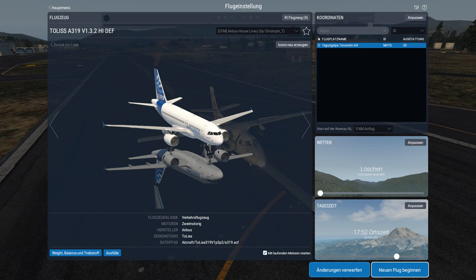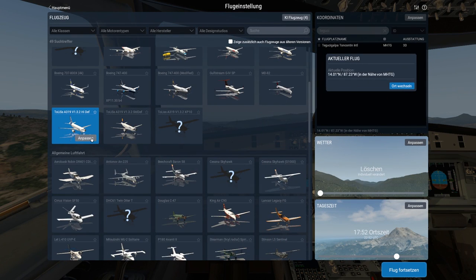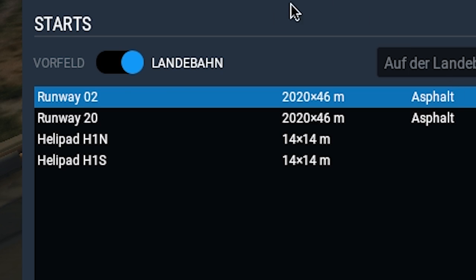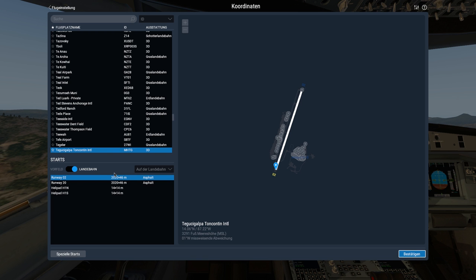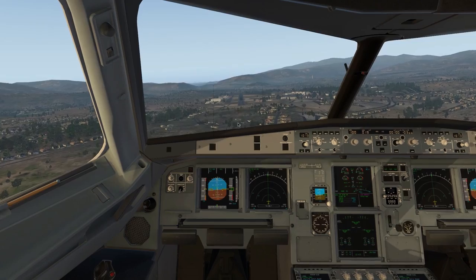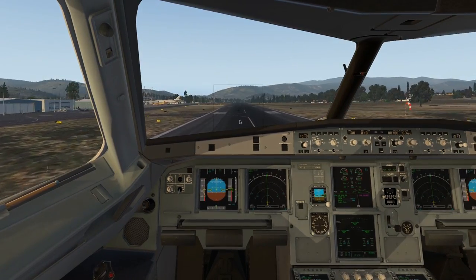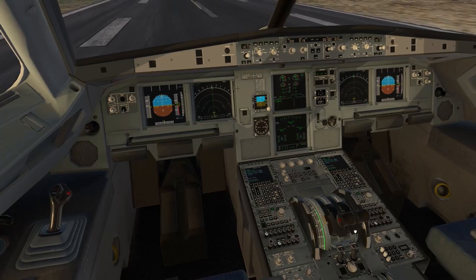On this attempt we're going to use the A319. I can imagine if the 737 operates on this airport, the A319 can do so too. You have to consider it's a really short runway — around about 2 kilometers — which is really not long. The higher the runway is, the longer the braking distance.